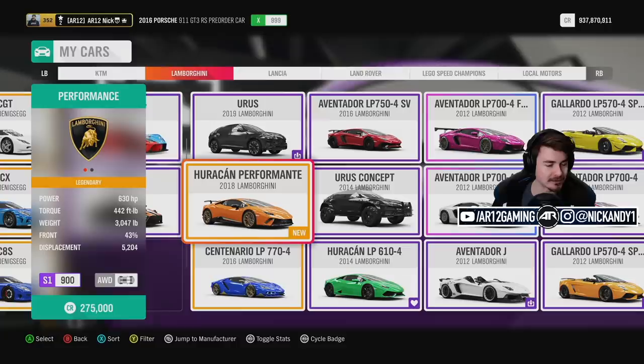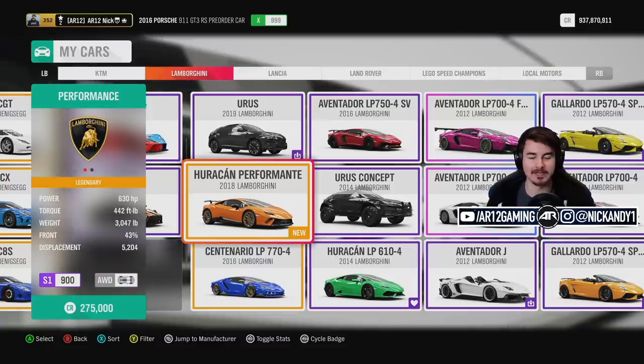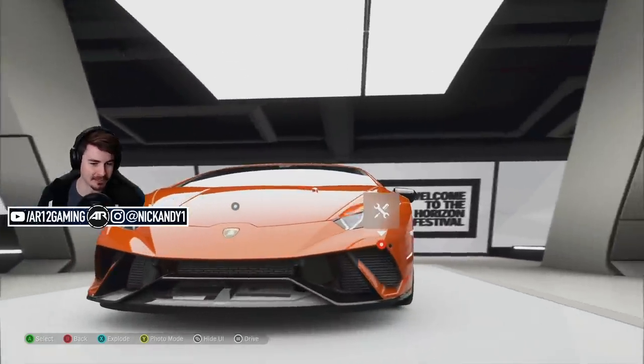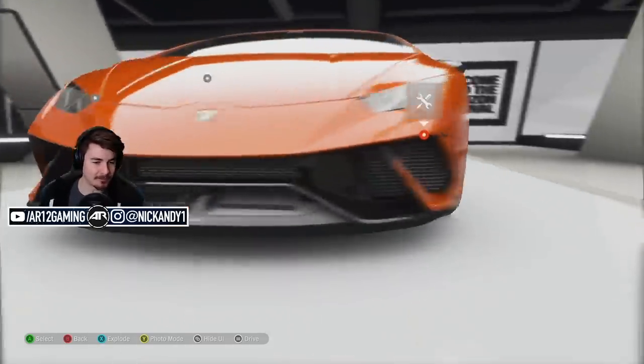It's got the same 5.2 V10 out of the Audi R8 — or I should say the Audi R8 has the same engine as this car. For those of you who don't know anything about this car, imagine basically it's a Lamborghini Huracan on steroids. It's lighter, more powerful, stiffer, faster — it's all-around a better car.